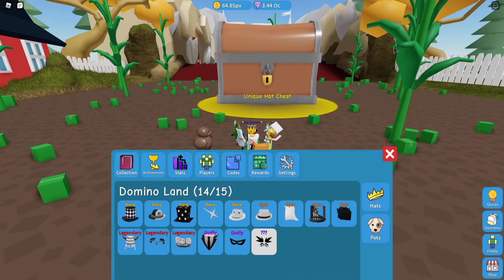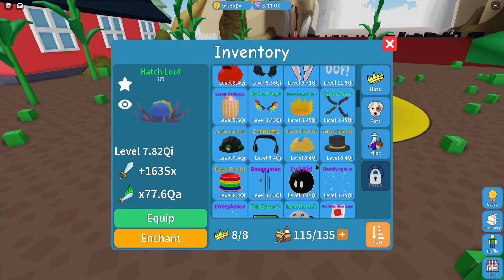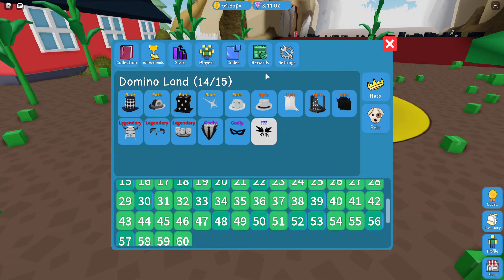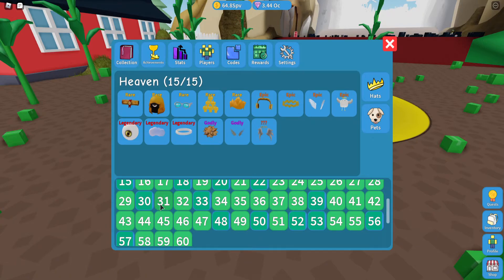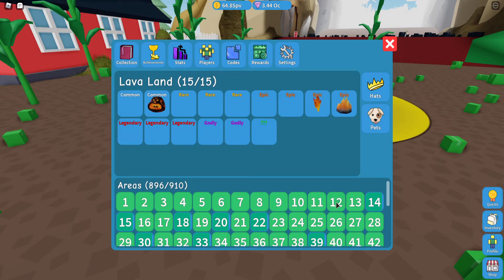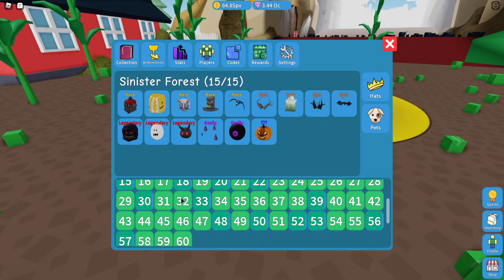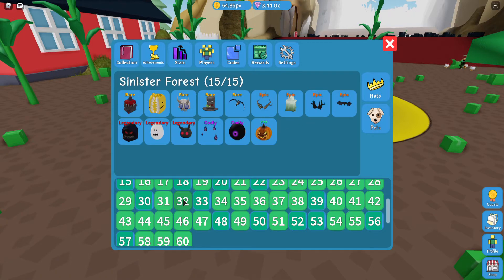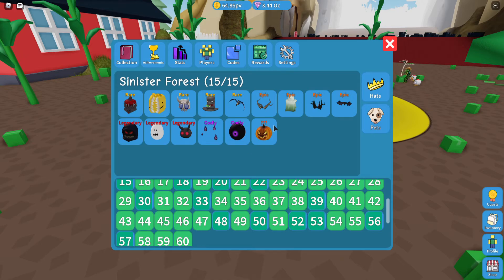Let's go ahead and grab our unique hat chest here. We got a Sinister Pumpkin, and I know exactly where this is. This would be located in the Sinister area. I don't know exactly where it is number-wise, but I know it is the Sinister Pumpkin Halloween one. There it is — Sinister Forest. Not Pumpkin Patch, but Sinister. It's kind of weird how they had all the Sinister Pumpkins, but then they had Sinister Forest which just has a Sinister Pumpkin here.